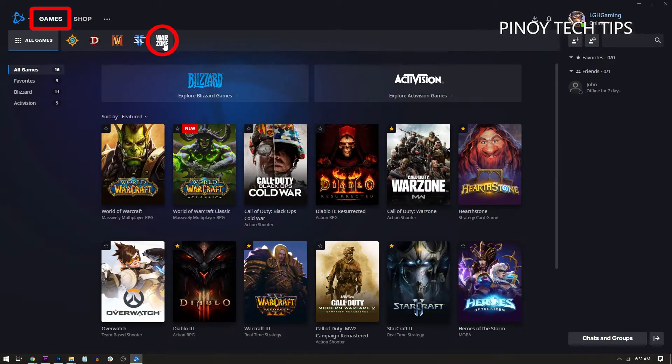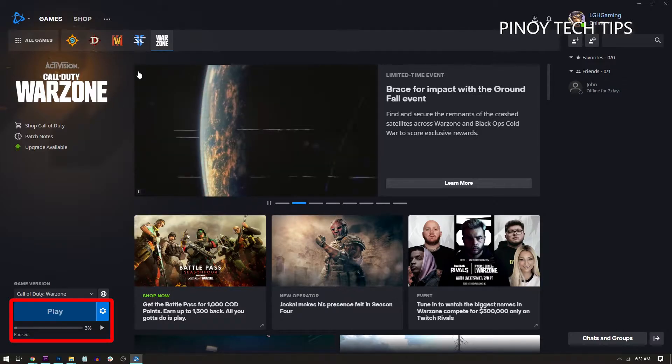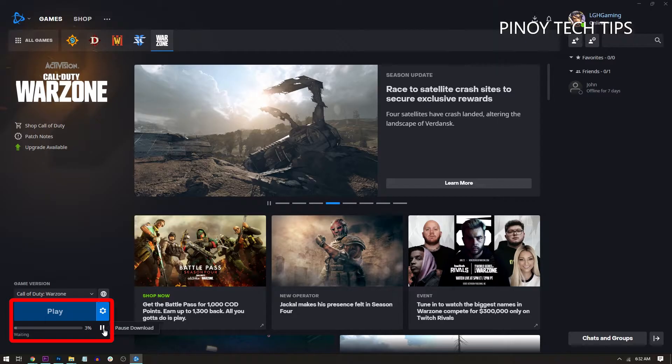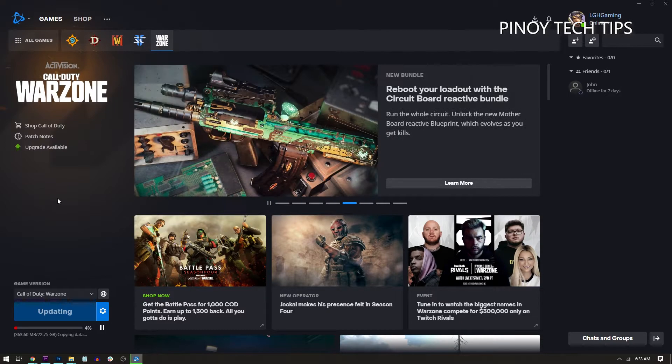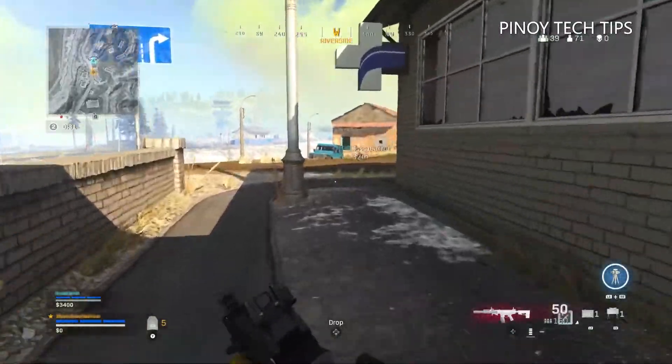Click Games and then click Warzone. At the lower left portion of the screen, click the Update button if it's available, or Resume the installation if it already started but stopped. Depending on your connection speed, it might take a few minutes to an hour for the update to be successfully installed. After that, try running the game and see if the flickering is resolved.